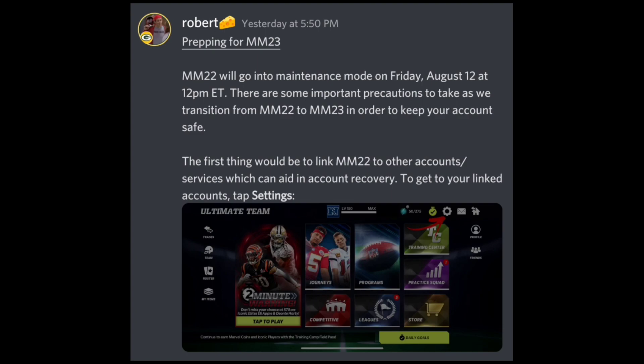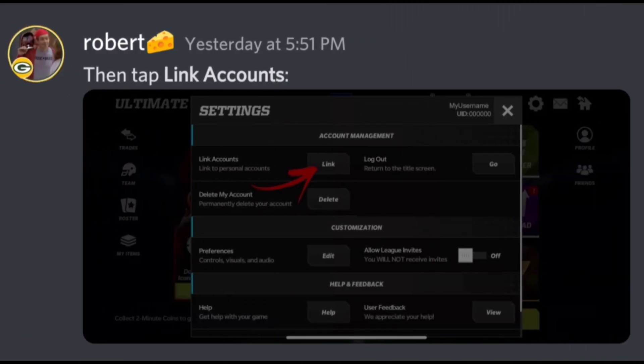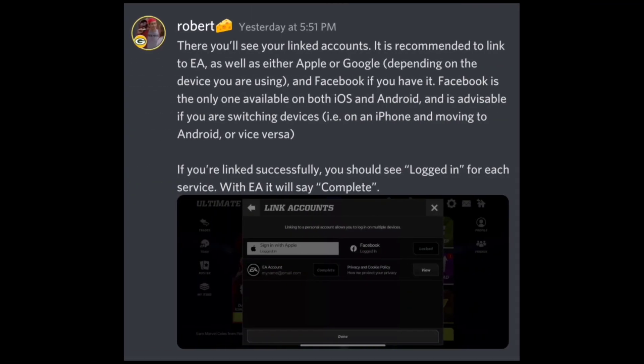The first thing you would do to link your M22 account to other account services — which you can add for account recovery — is tap Settings. As you can see in the example, tap Settings and it will look like this. Then tap 'Link Accounts.' So once you tap Settings it pops up, and the first thing is 'Link Accounts.' Click that and you'll see your linked accounts.